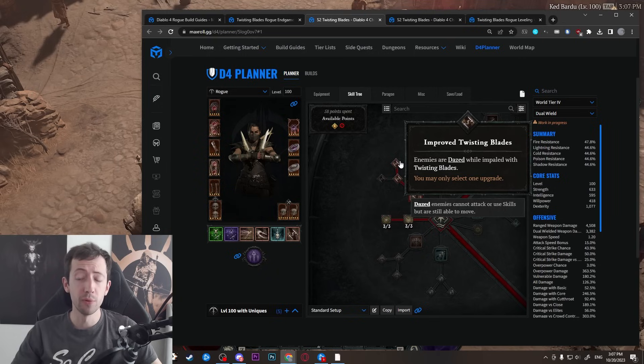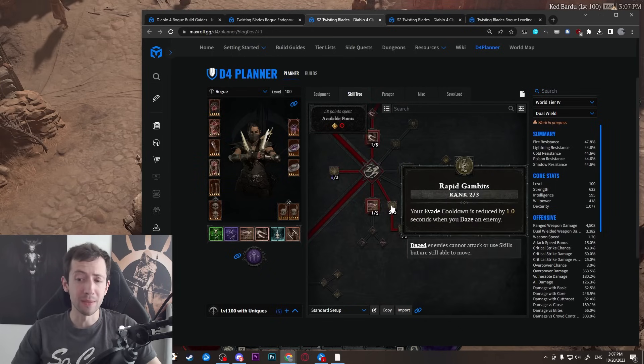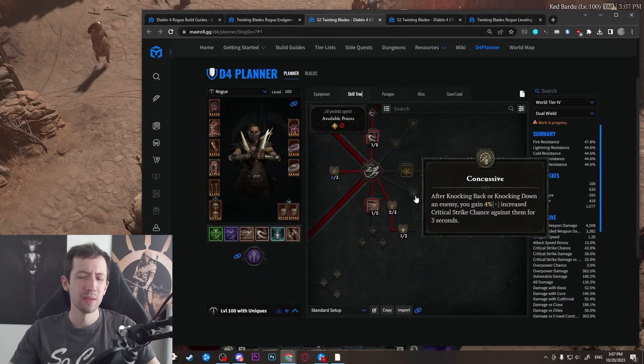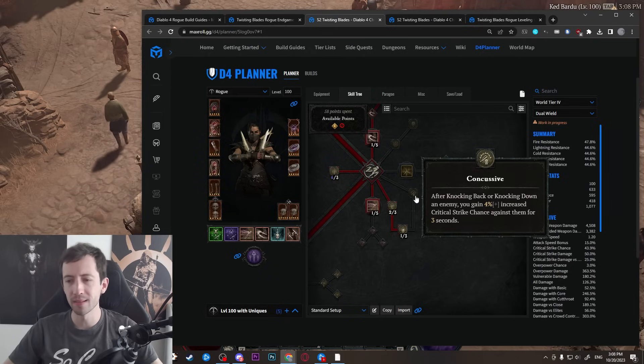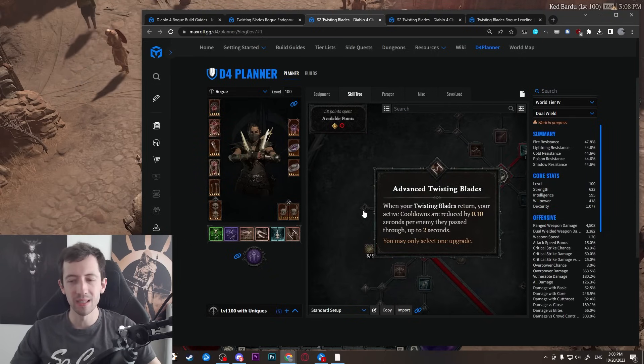Then we have Twisting Blades with the Improved Twisting Blades upgrade, which gives you daze. This is very powerful because you completely disable any target you're hitting — you can run into a pack, hit an elite, and it will never attack you or cast any abilities. This is really powerful for defense. You can also trigger effects like the Umbral Ring, get the Rapid Gambits evade cooldown reset, or Trick Attacks. The daze is just really powerful, and the cooldown reset after the pre-season one nerfs isn't really that great anymore.